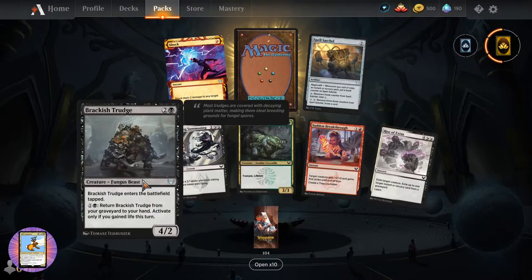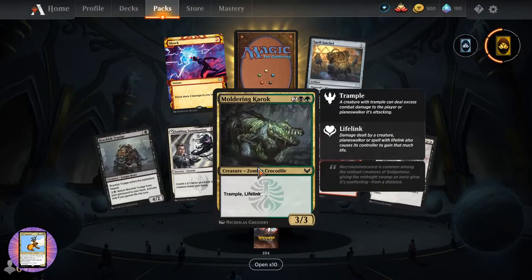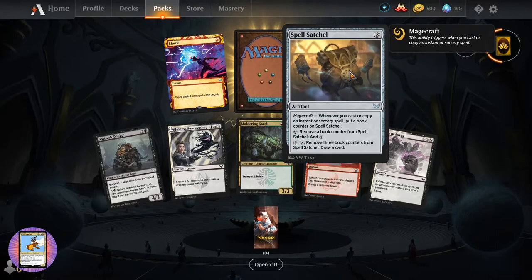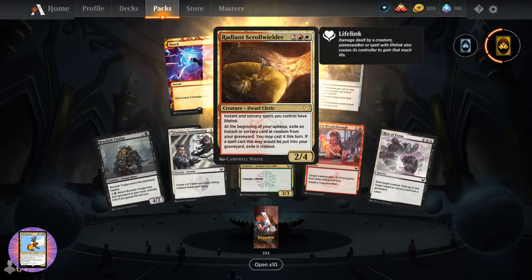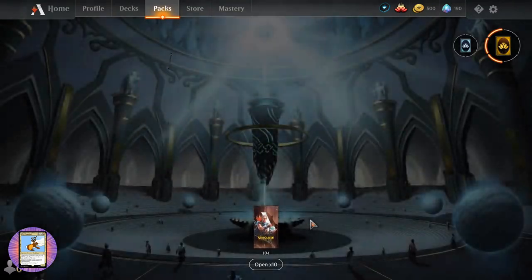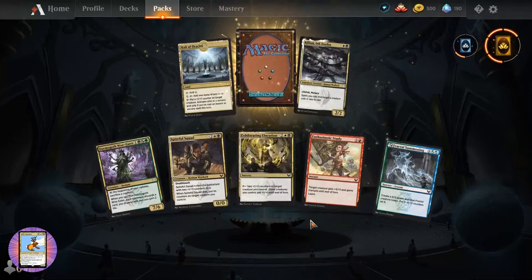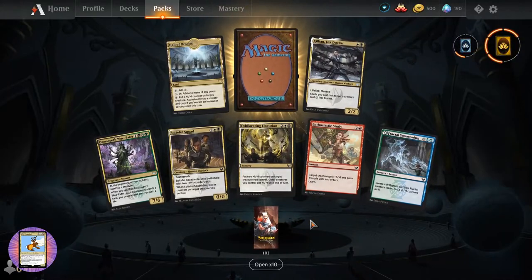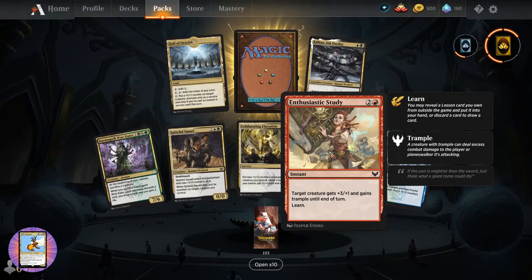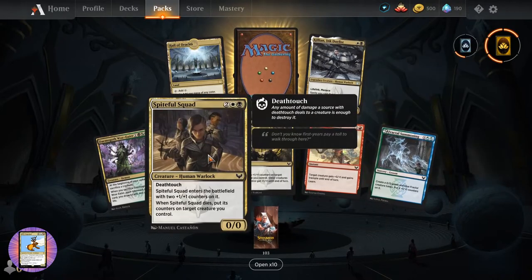So we've got the Trudge, the Fungus Beast. We've got the Croc. Very disappointed - there's no goblins, I must say. Spell Satchel - I believe we've seen that one before. Fractal Summoning - there's going to be a lot of fractals floating around. Spiteful Squad.